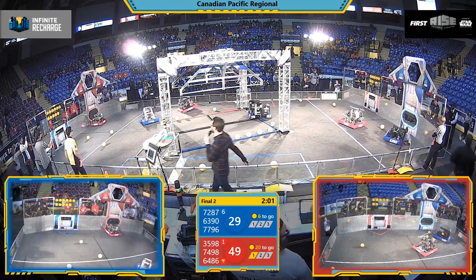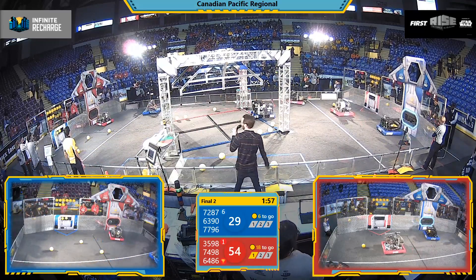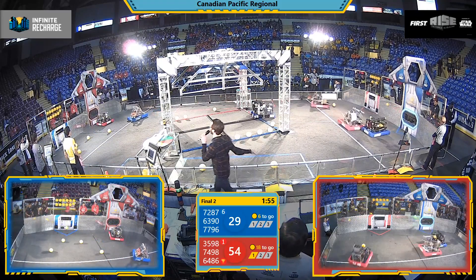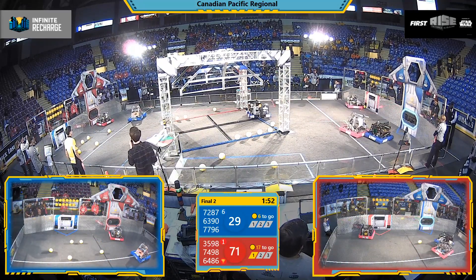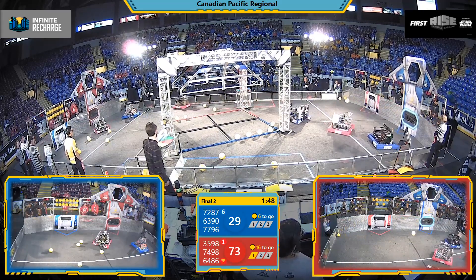Looking at the right side of the field now. 35, 98 — Red Alliance machine. That's Systematic Eliminators lining up, getting some layups. There goes one, and a second one on the way. They're just making sure it's ready to go. There it is — four-point cycle, just out of what I saw.